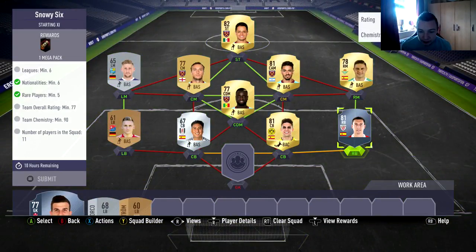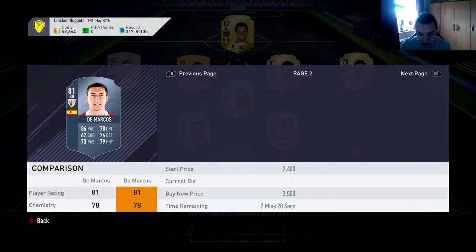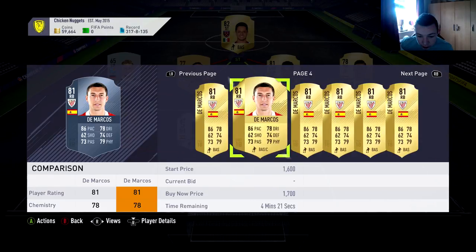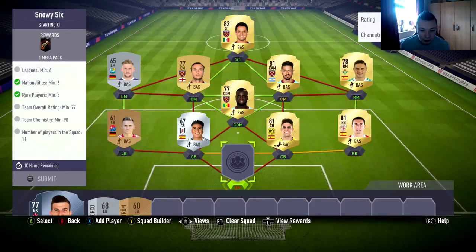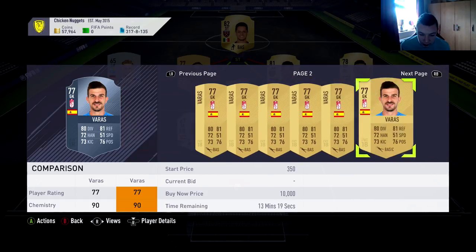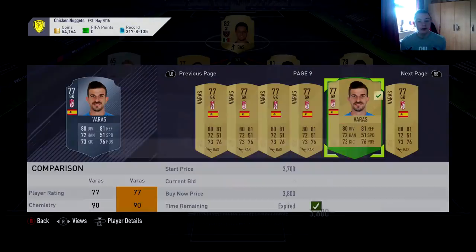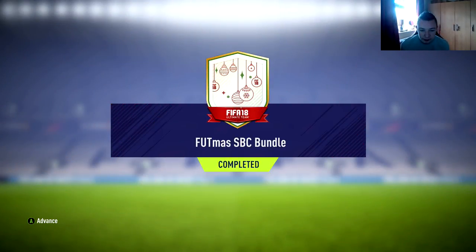We are missing — we have just got to buy some Marc obviously here. Just buy him. And then the Goalkeeper which is going to be Varas in there, just buy Varas. And then we can submit this one. That's our last one there.